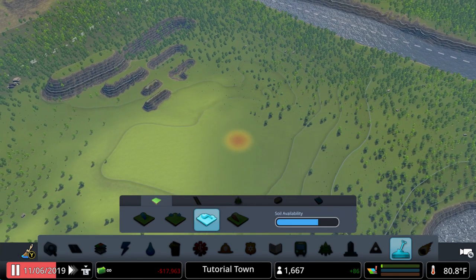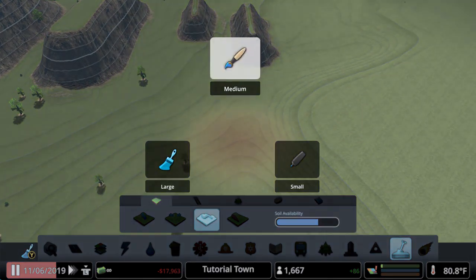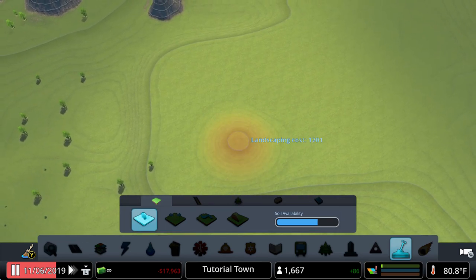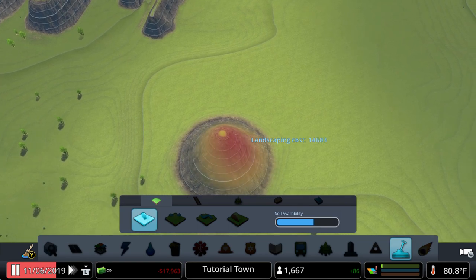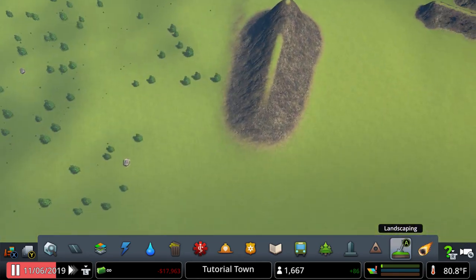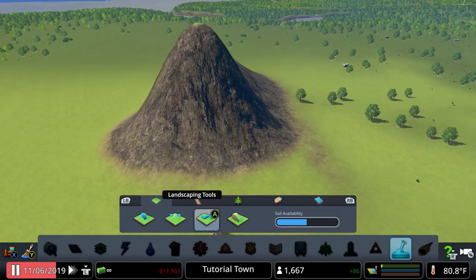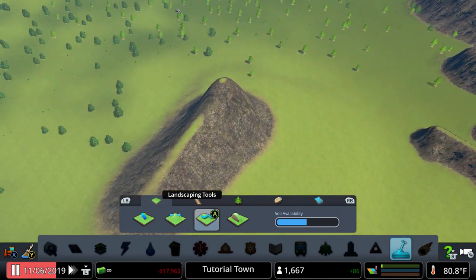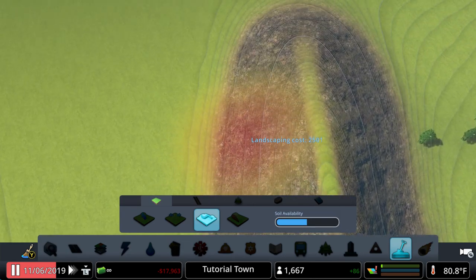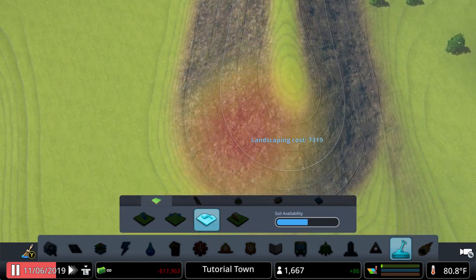Next is the Soften Terrain tool, which is one of my favorites. I like to use it with a medium or large brush. You can make a large mound, and the soften terrain tool is exactly what it sounds like — it softens and rounds off the terrain so it doesn't look as abrupt. Just click and drag, and it kind of rounds things off.